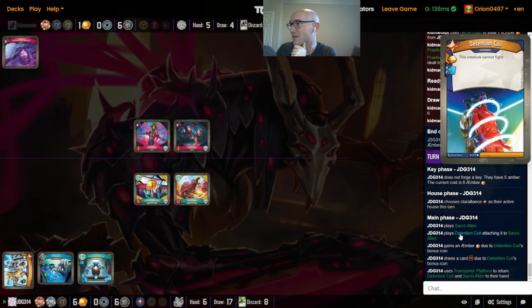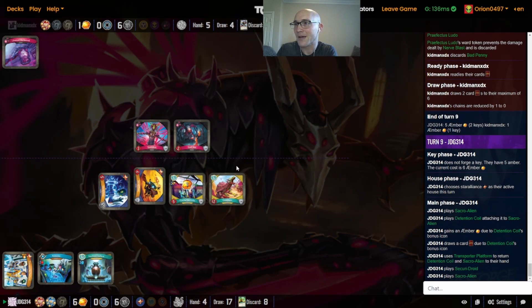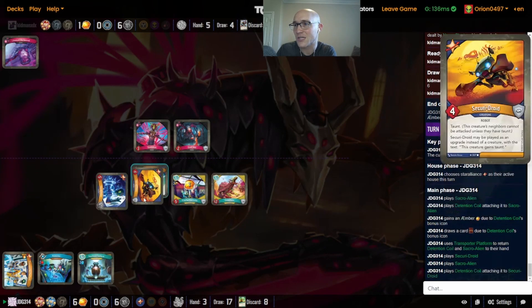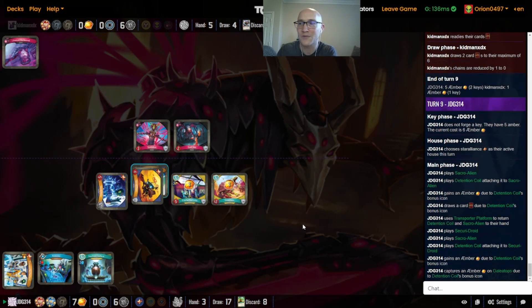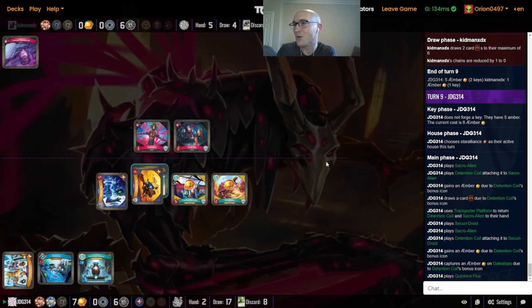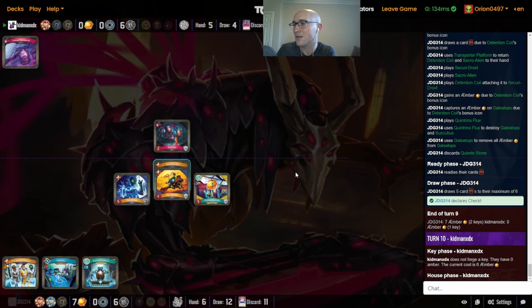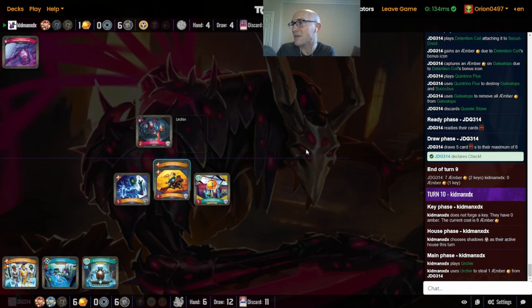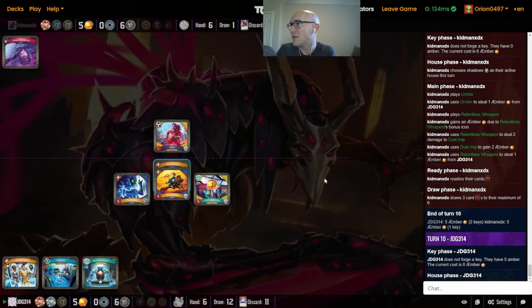The Tension Coil comes down — just so much value off the Transporter Platform with the Tension Coil getting amber and draw. We're going to be able to play that probably on the Dust Imp just to keep it from running into creatures, but he just keeps it on the Secure Droid to be able to use it again next turn with the Transporter Platform. A Quintrino Flux to blow up the Succubus, and he just did discard the Quixel Stone. Leak-Em is not a creature-heavy deck, so it's not really helping a whole lot at this point.